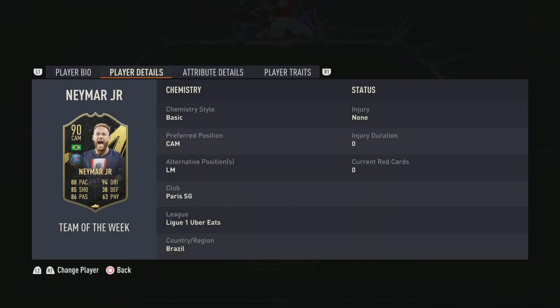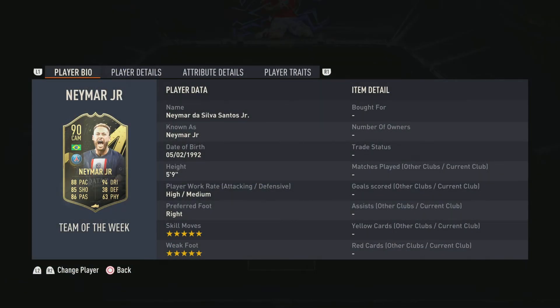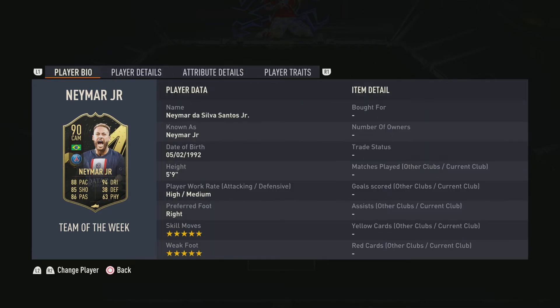Neymar Jr is the big card in the Team of the Week — we'd love to get him in red picks, it'd be absolutely amazing. That's the 6pm content for today. I'm not sure I'll be back tomorrow as it's Thursday, but watch out for rule break leaks for Team Two. Hope you enjoyed it — leave a like and subscribe for more FIFA 6pm content.